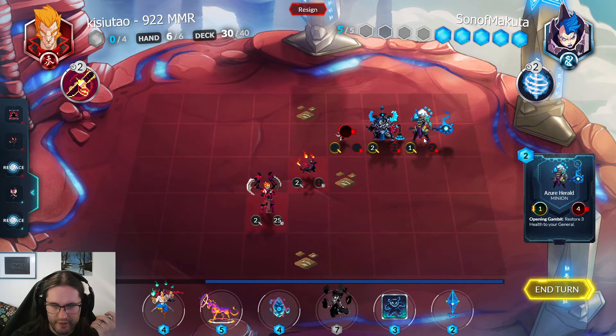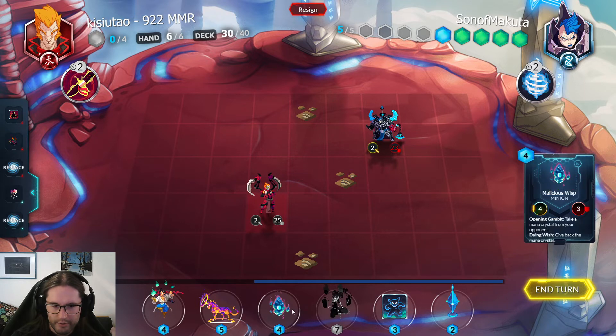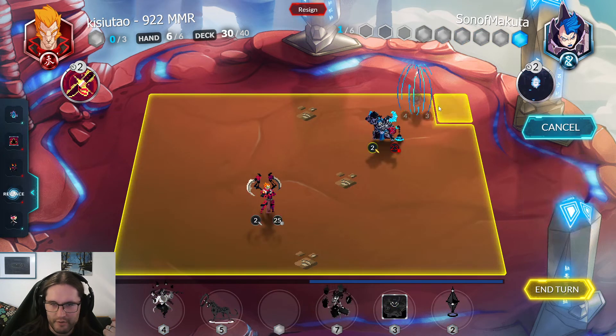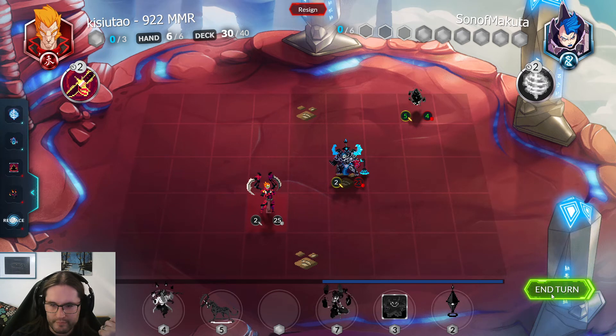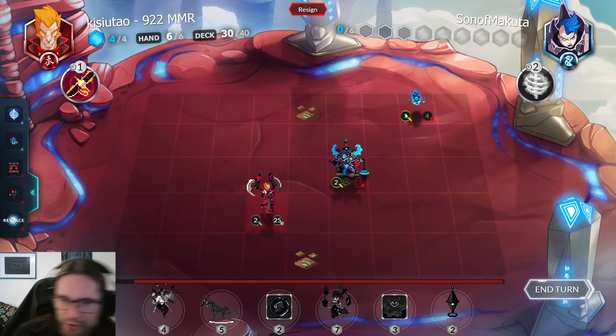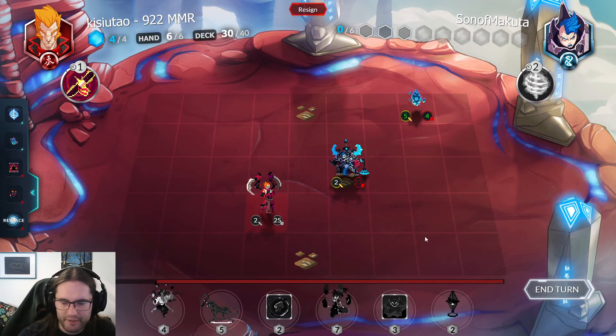Do I take two to keep my As-a-Herald alive? I actually don't think so — it's a 1/2, it's not going to do anything. The other question is do I get closer to my opponent. Maybe I should leave the Malicious Wisp as far away from them as possible. I think let's just put this miles away, buff it up, and move in. Death Grip's pretty good — I have removal in hand so I'm not too worried. I have a Paragon, a Lightbender, and an Aspect, so I'm not lacking in interaction.